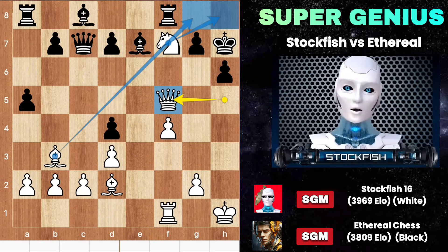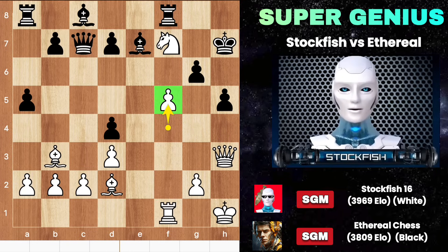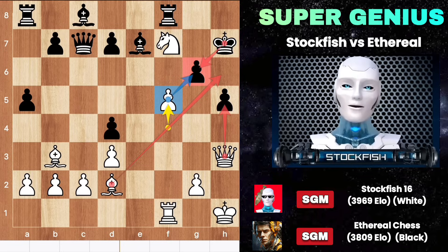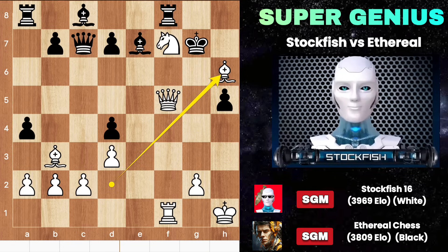Now you can take on f5 — g6, queen h3 to attack it, h5, f5 to break the structure, and black has nothing to do. If you were playing against a human there would be a chance to come back, but at the highest level of chess, even any inaccuracy makes your game dead — like this. Queen g6 checkmate.